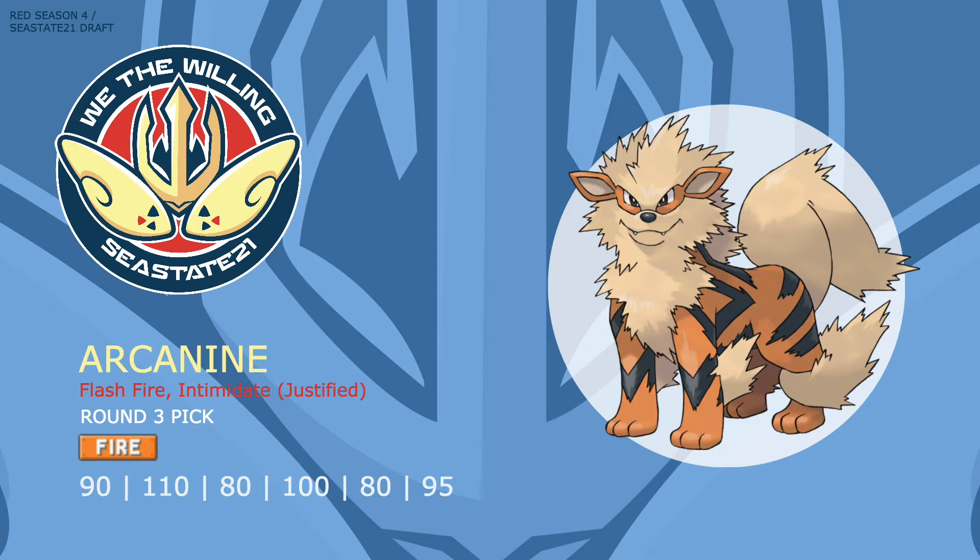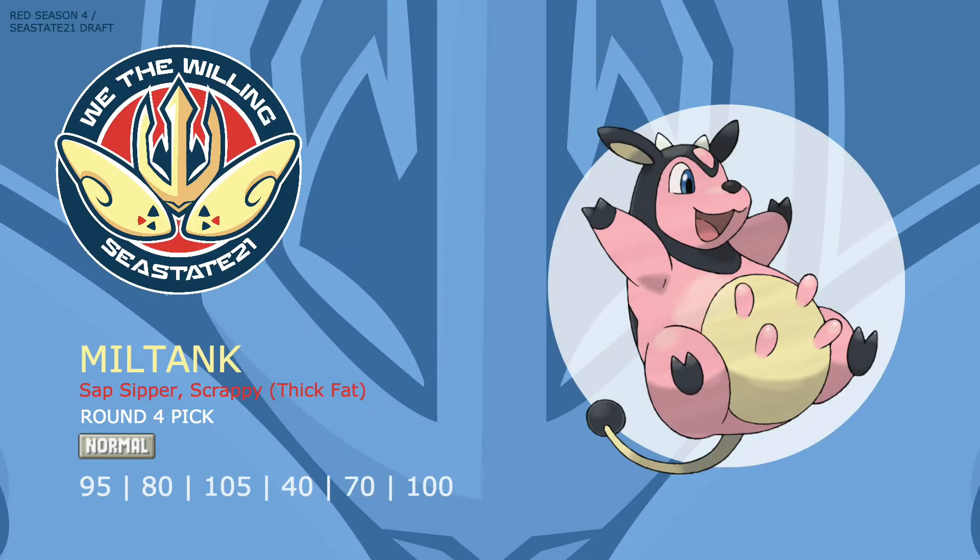My round four pick was Miltank — the moo moo milk get-rich-quick scheme provider. This is another Pokemon that has always seemed to elude me in every draft I've participated in, so I decided to delve into Tier 4 a bit early and pick what I believe to be a value mon. All of Miltank's abilities are useful, and in an anti-team format it's even better than usual because I can use Miltank to counter one or two specific mons that would otherwise give me trouble.